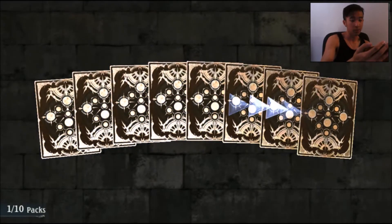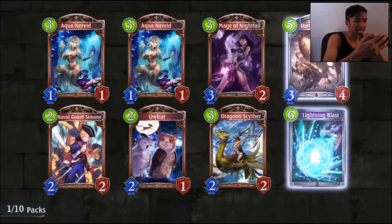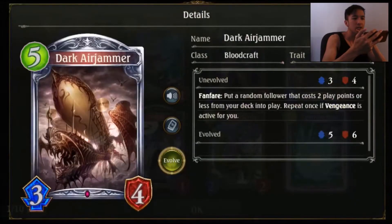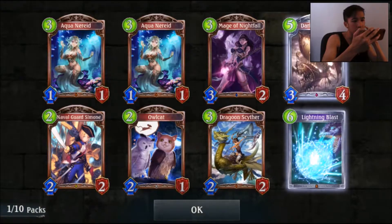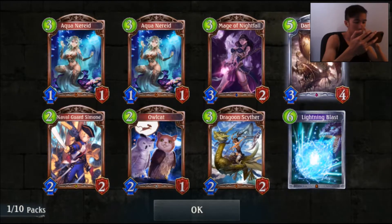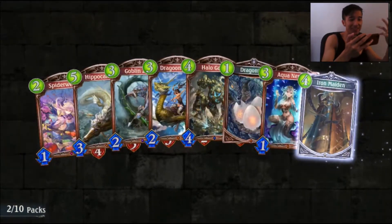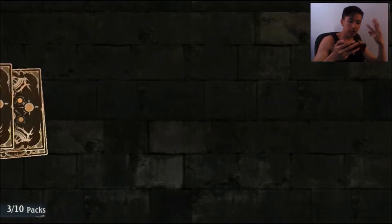This first pack we didn't get anything notable. We got Aqua Near, Read Major, Knife Fall, Dark Air Jammer — actually a pretty good SR in Ranger Bahamut — Owl Cat, which seems to be a new card, and Naval Guard Simone, which I've seen before. Second pack we didn't get anything either, not even an animated card.